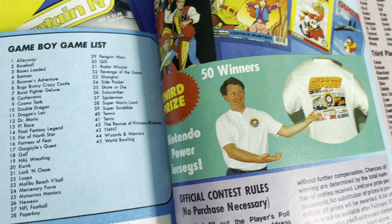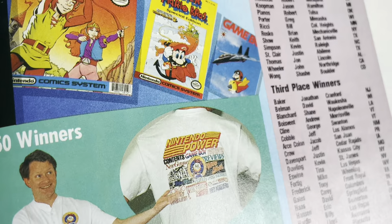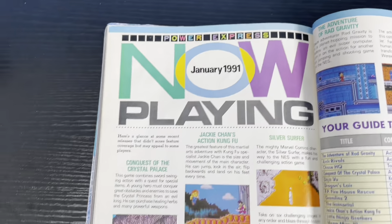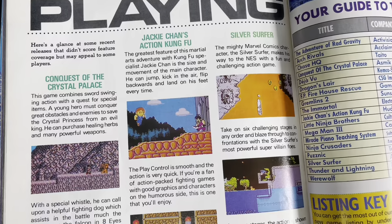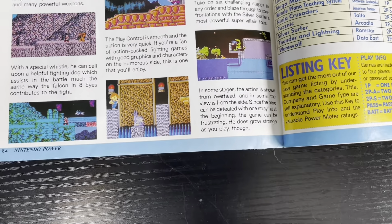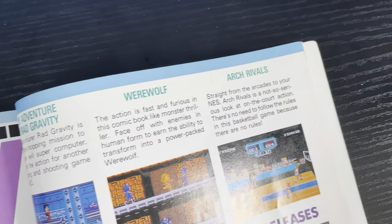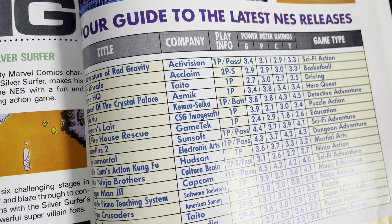We have Nintendo Power jerseys. Now Playing, January 1991, guys — let's do it. Here we are: Action Kung Fu, Conquest of the Crystal Palace, Silver Surfer. And we have The Adventure of Rad Gravity — love the name of that — Werewolf and Arch Rivals. Friendly competition — always a good way to go.